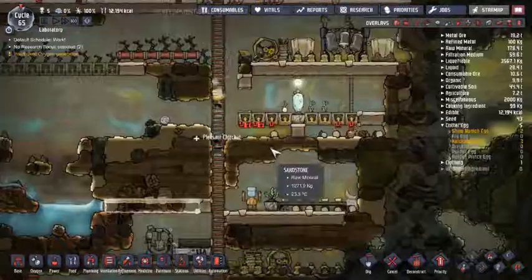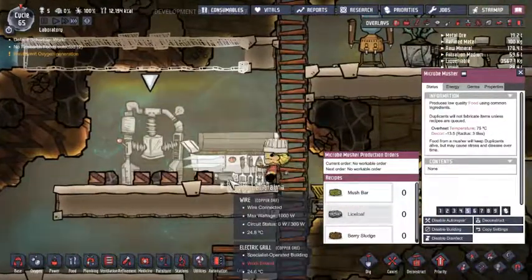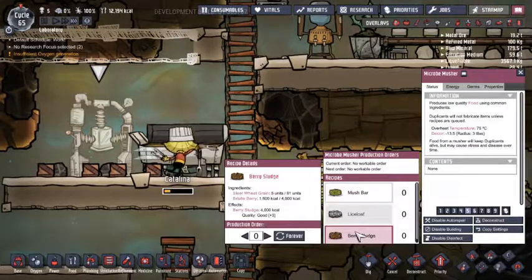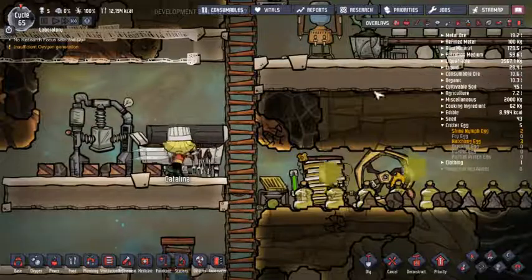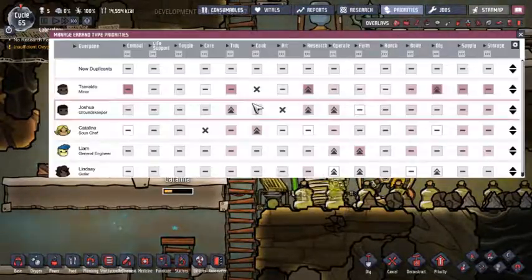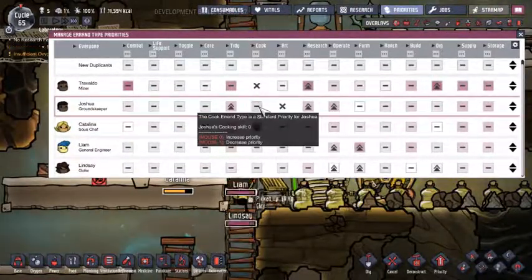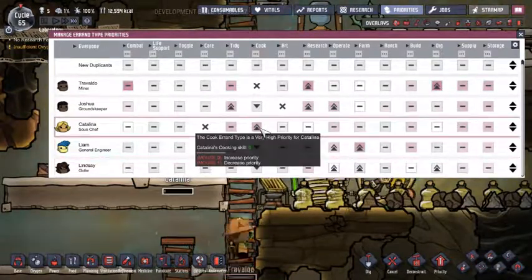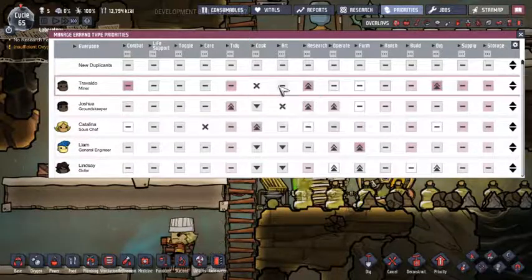It looks like we've caught up on our bristle berry, actually. So it does look like we can make at least two. Let's actually look at our priorities before we do anything else. We actually want to discourage these guys from cooking, because that will be a lot better. Tidying's okay.